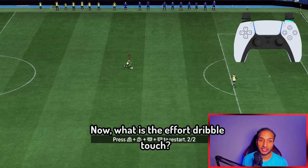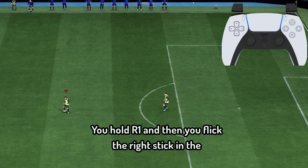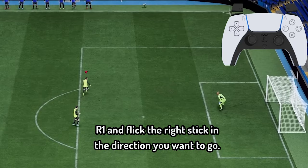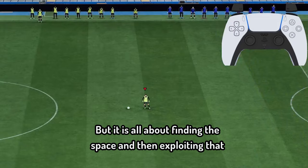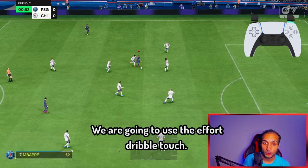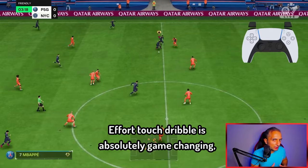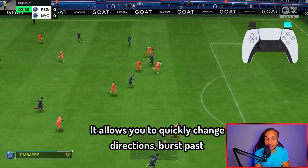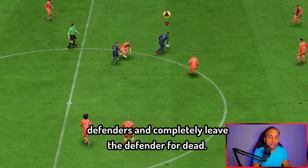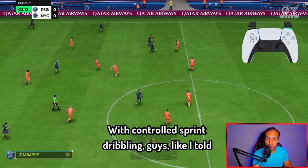Number three: we have the controlled sprint and effort dribbling touch. The effort dribbling touch is a new feature in FC 24 which allows us to change directions very quickly. To perform it, hold R1 and flick the right stick in the direction you want to go. You can even embarrass the goalkeeper with it. It is all about finding the space and then exploiting it with the effort dribbling touch. Whenever you have space in front of you, use the effort dribbling touch — it is absolutely broken and game changing, especially if your player has the Rapid player trait, as it allows you to quickly burst past defenders and completely leave them for dead.